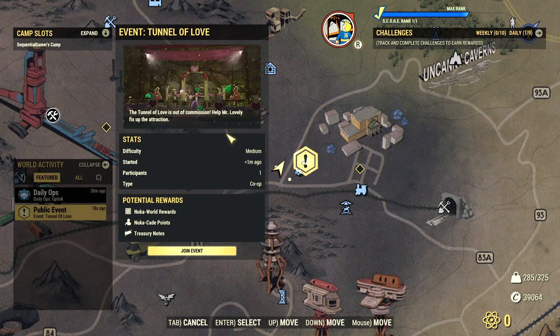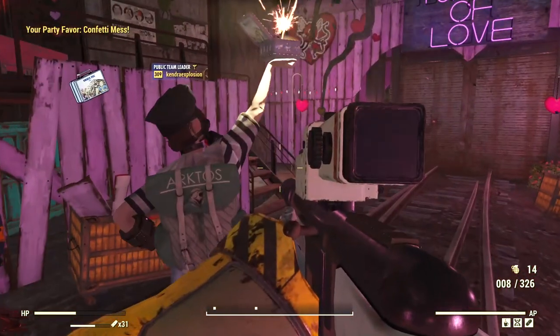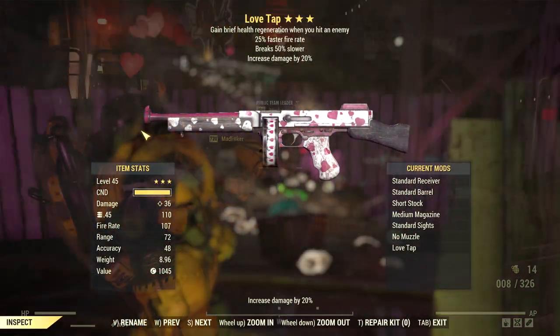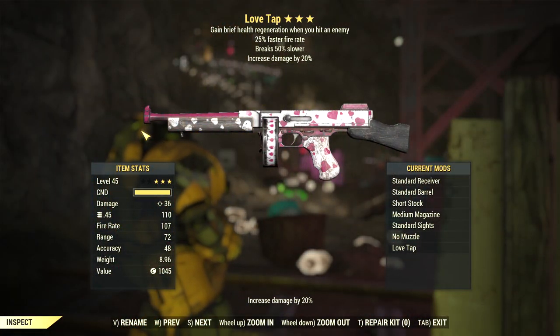The Whacker Smacker is essentially an executioner's super sledge with a custom paint job. The Tunnel of Love involves multiple steps to repair the attraction, all the while being attacked by more miners, then reconstructing and watching the fun and love-themed exhibition. The major prize is a laptop, a vampiric submachine gun that has an inherent 20% bonus to damage. It might be nice to keep on you for healing.